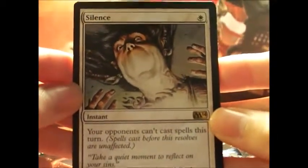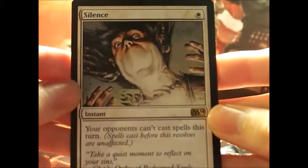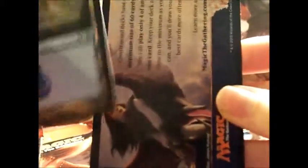And for our rare, we have Silence. It's a one-drop — your opponents can't cast spells this turn. And then we've got an island.